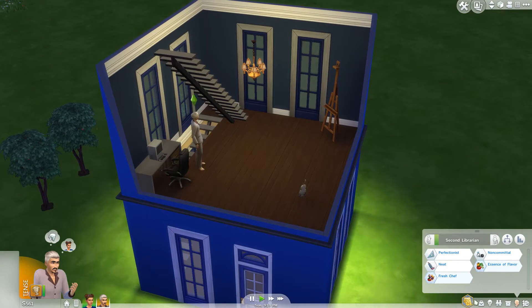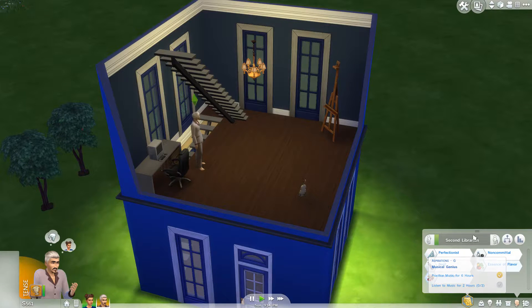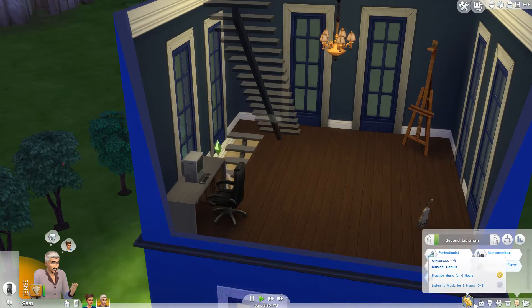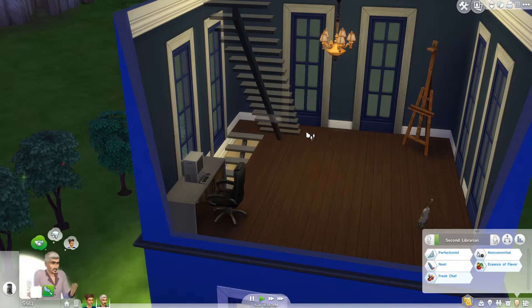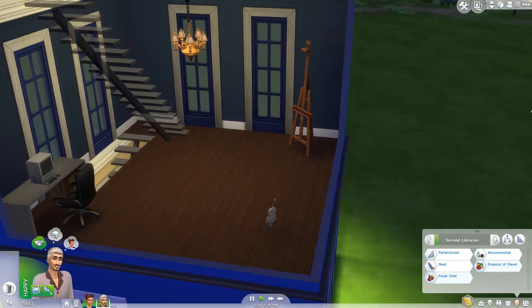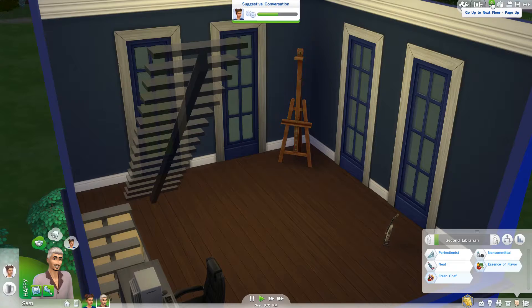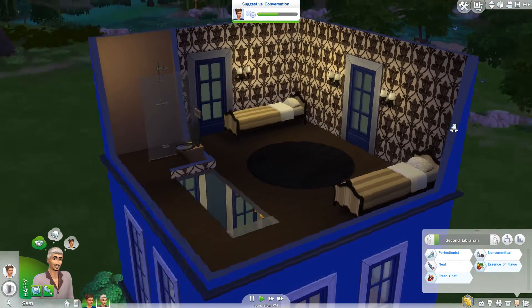This is their little room. I bought him a violin because he has the musical genius aspiration. He's a perfectionist, he's neat, and he's non-committal, which is fine - we're not gonna have him get married or anything. I went through the aspirations and decided to give him the musical genius, though best-selling author was also an option. So we bought him a violin, and he was practicing while Madame Ethel was painting, so at least he's got some skill.